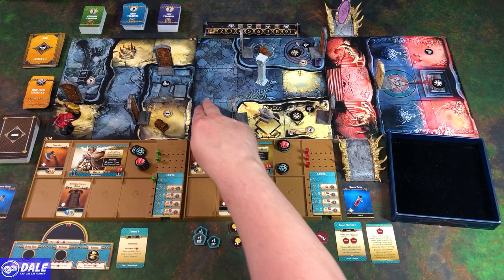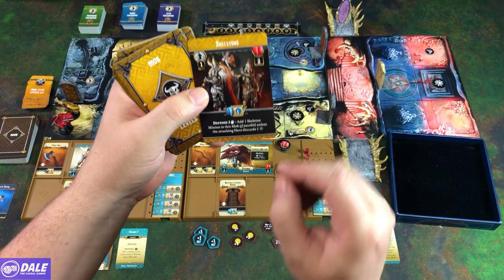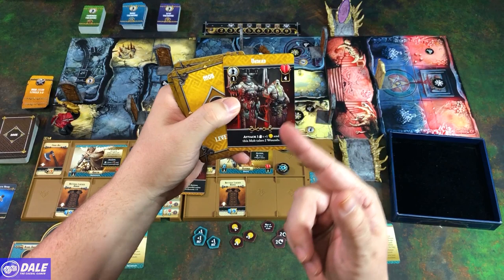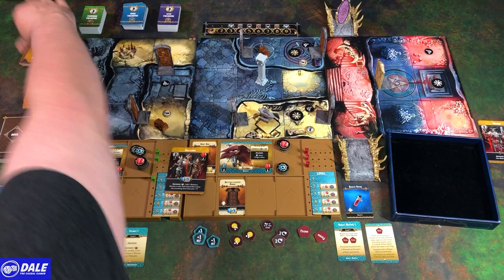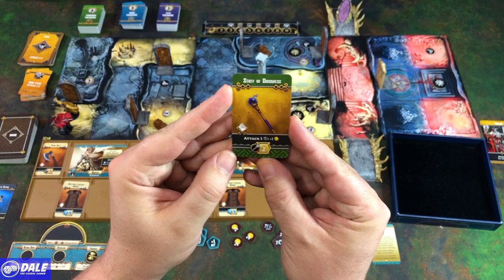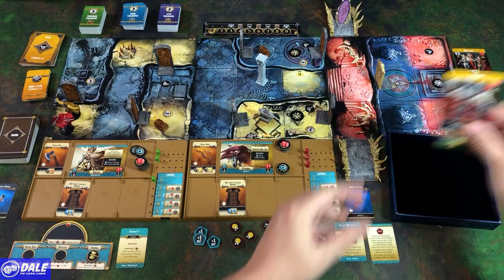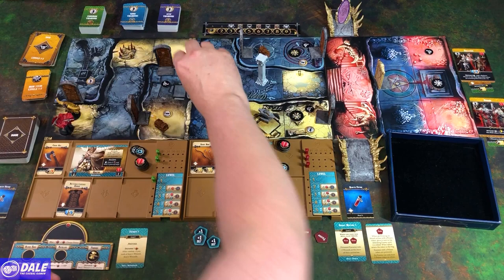We'll go ahead and get our two mobs. First up front we're going to have some skeletons — two health each, blue die and a defense ability. Over here some undead — four health each, no defense and an attack ability. For items: skeletons have a staff of darkness, and the undead have a primeval club. That is our board setup.